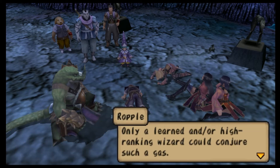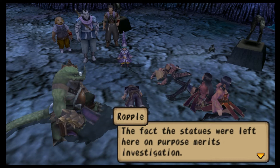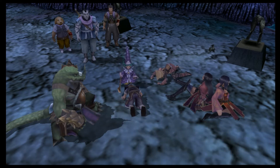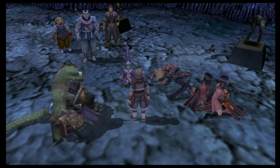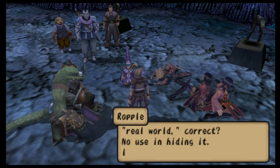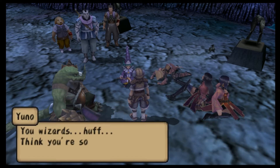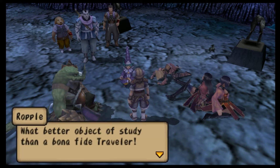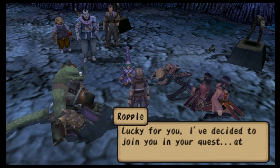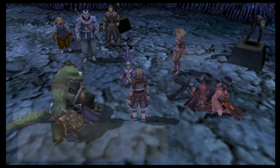Only a learned and/or higher-ranking wizard could conjure such a gas. The fact the statues were left here on purpose merits investigation. Tatsuya, you are a traveler from the so-called real world, correct? No use hiding it — I know. You wizards think you're so smart. What better object of study than a bona fide traveler? Luckily for you, I've decided to join your quest, at least until my interest wanes. Join us all you want — you're not getting in the main party.